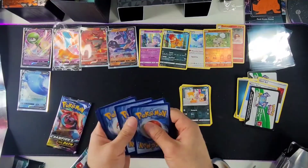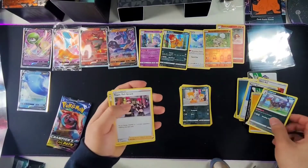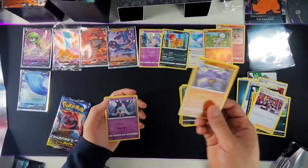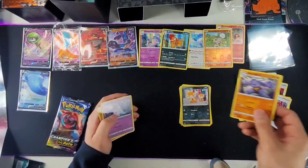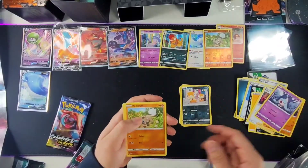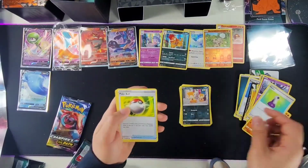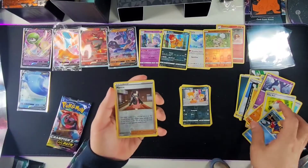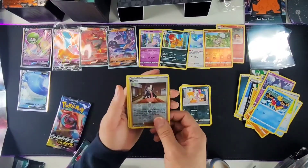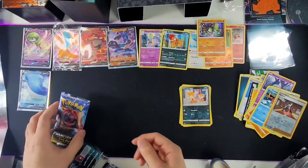One, two, three, four. Flip it over. We got the common energy, Leapar, Lickitung. Lickitung's pretty cool. In Pokemon Go I almost have this version unlocked — just takes forever — the final form, whatever. Pokeball. Like 50 of these fish things already. This was pretty cool. And this guy — Torchic. And we ran through all the packs, boys.